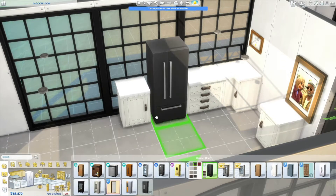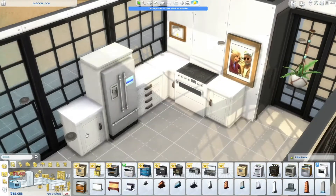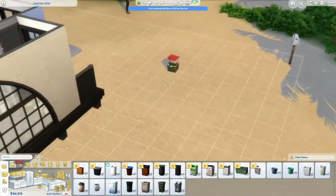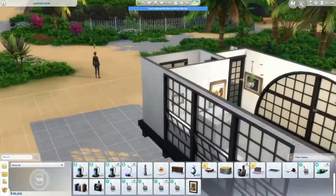As per usual, I was struggling with the floor plan. The Parenthood fridge is the only valid fridge because it's the only one that doesn't leave a gap. That's the only one I ever use because I hate there being a gap.